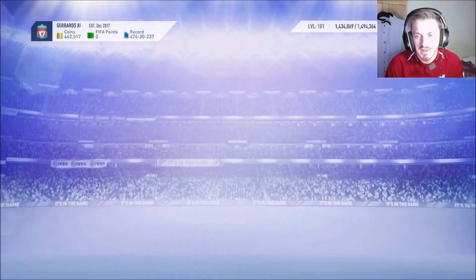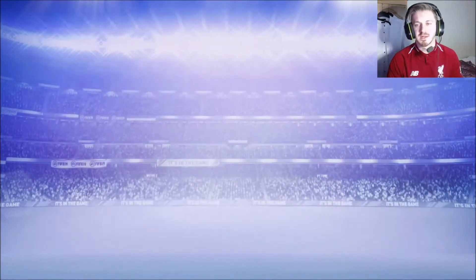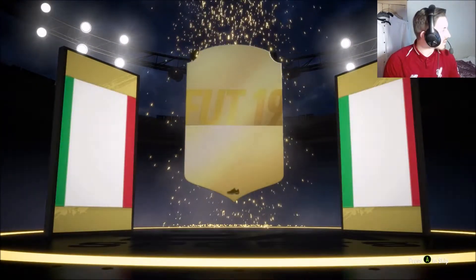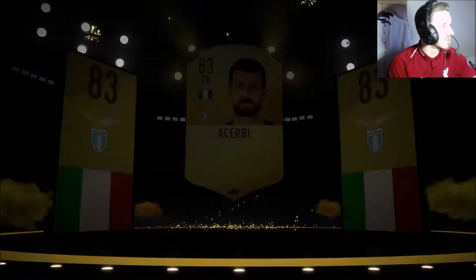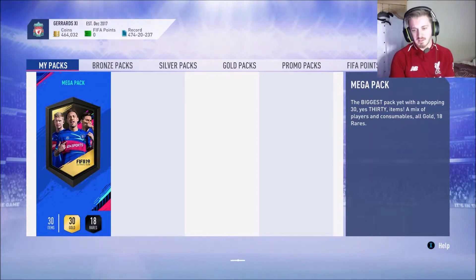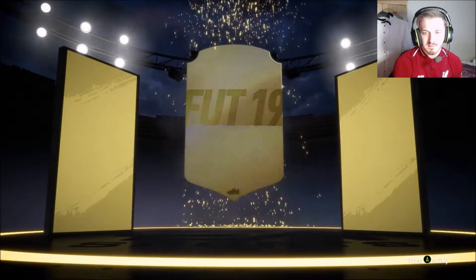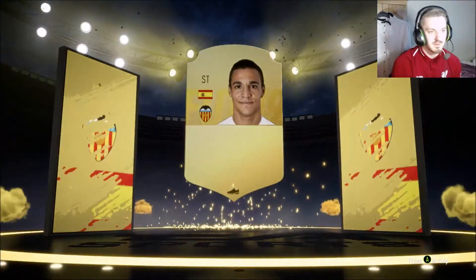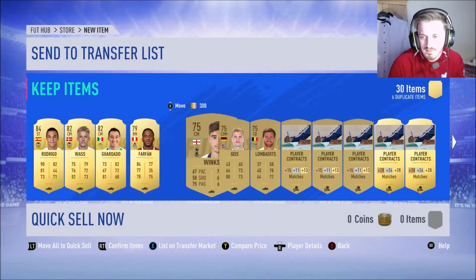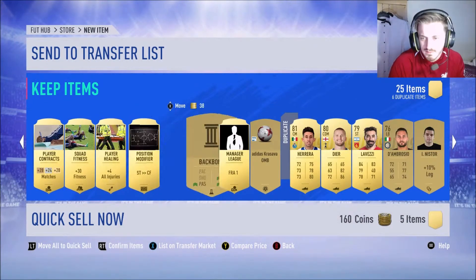Let's go and open these two packs — we've got a Mega Pack and a Rare Electrum Players Pack. Let's do the Rare Electrum Players Pack first, see what we get, and then we'll do the Mega Pack afterwards. There's a Man City game on as well, so that's good. Right — come on, can we get anything in this Mega Pack? Normal walkout — god damn. I'll take that — Spanish. This one will be going on the transfer list anyway, but all good.